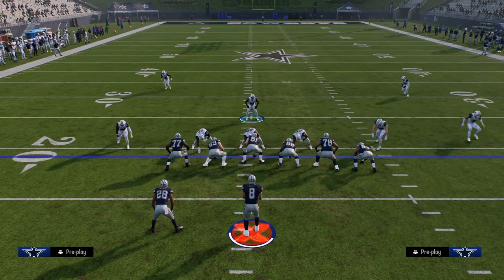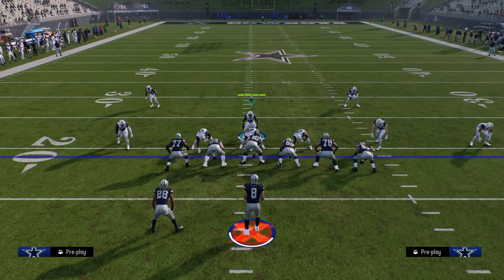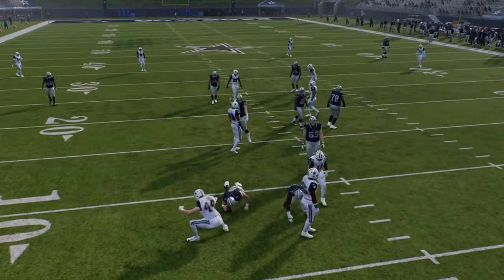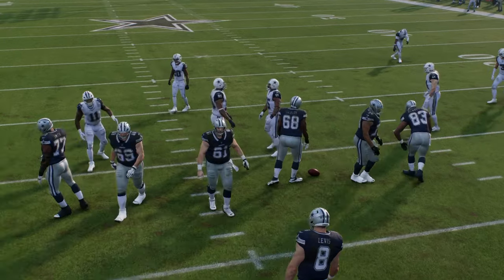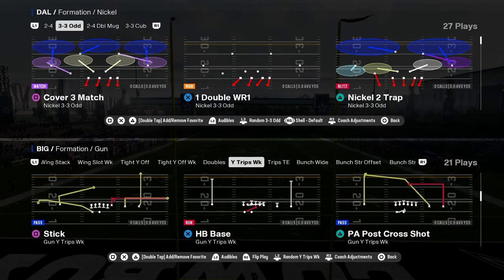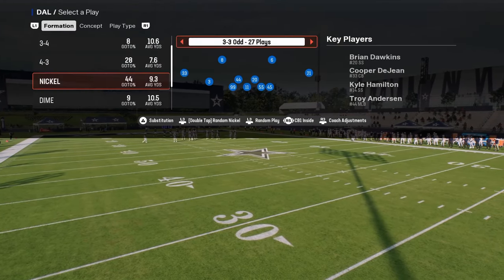The send 4 is pretty decent out of Cub — a lot of people don't really realize that. And then if your send 4 is getting picked up, you can just as easily send 5 and force them to have to block a running back or tight end. The whole key in this game is to have good defensive formations that can stop the run, but also formations that can send good pressure.